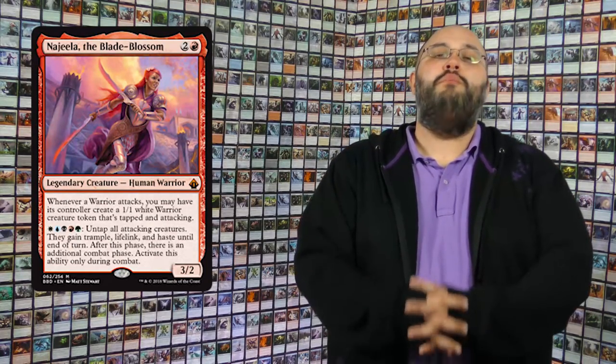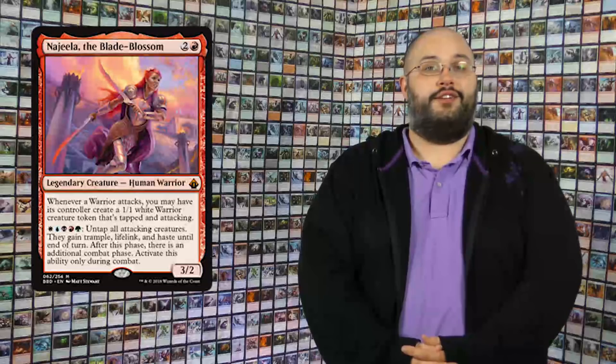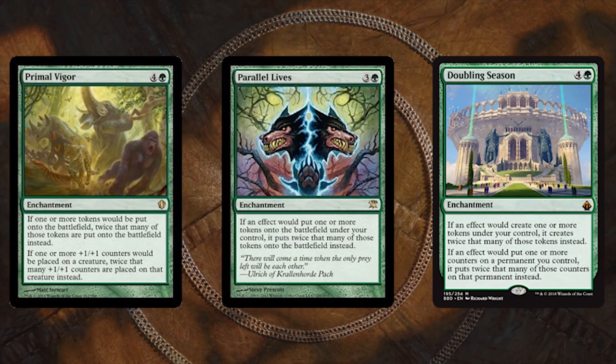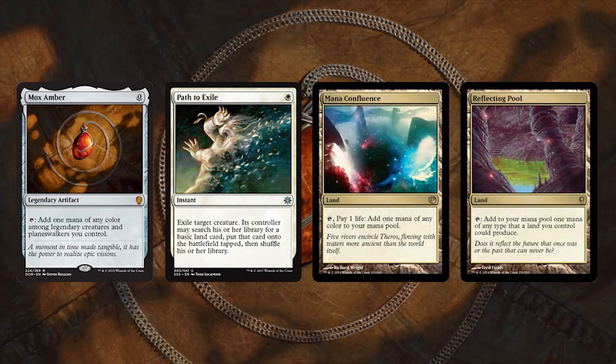Now I'm sure some of you, like me, have fallen in love with this list already — how could you not? But maybe you want to take it a step further. The deck is around $150 and great, but here are some upgrades to spice it up: Primal Vigor, Parallel Lives, and Doubling Season are obviously great support spells. Mox Amber is actually sweet in this deck since you're running so many legendaries. Path to Exile for removal upgrades, Mana Confluence for mana upgrades, same with Reflecting Pool.